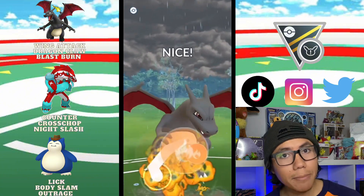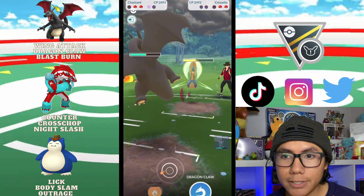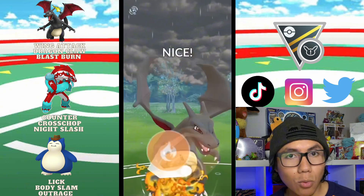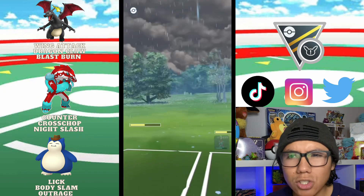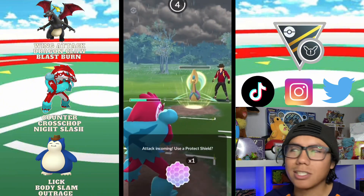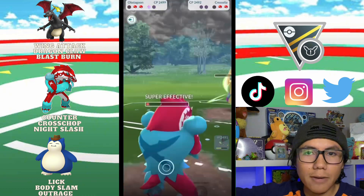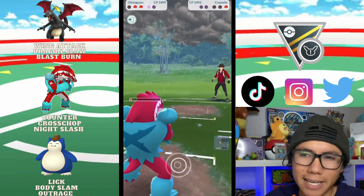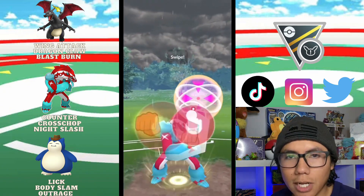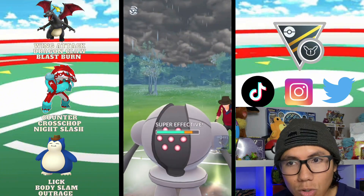I actually recommend: if you have a Shadow Charizard, use that. Honestly, the last match I ended up losing — I think I could have won had I had the Shadow Charizard. It just hits so much harder. Had I had the Shadow version, I would have just killed the Cresselia right there and wouldn't have needed to do as much work. I want to have as much energy as possible on my Charizard.